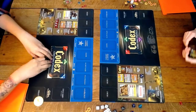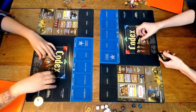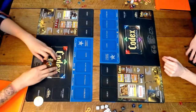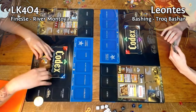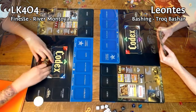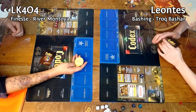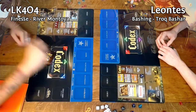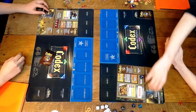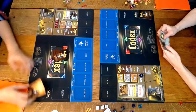Hey guys, this is Leontes here again with LK404. We're doing some videos for Codex Card Time Strategy. We're playing the starter set right now — bashing versus finesse. I'm on the right playing Chalk Bashar, the bashing hero, and I am on the left piloting finesse again. We're going to see who goes first via panda coin.